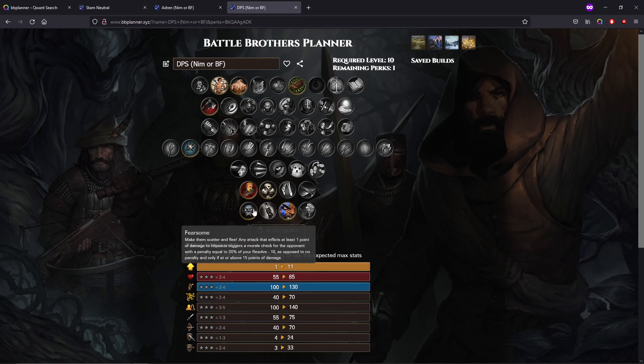We're a damage dealing build, so we want to go Fearsome. There are lengthy discussions in the Battle Brothers community about why Fearsome is amazing. The shorthand: imagine if 50% of the time you hit somebody, you dropped their melee attack by 10% and their melee defense by 10%. It's like Overwhelm but with hit chance, damage, and defense as well — better Overwhelm. That's what's called a morale break: you go breaking, then wavering, then fleeing. This is why Fearsome is good.